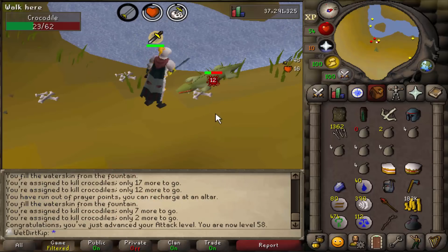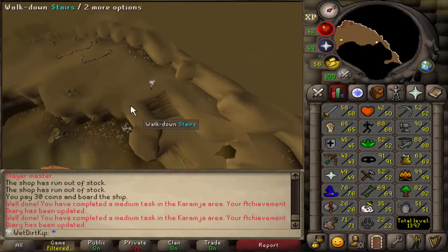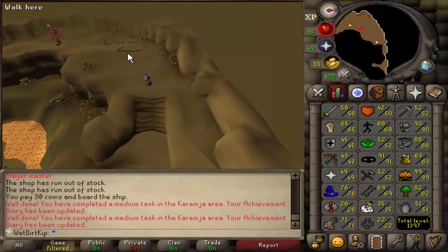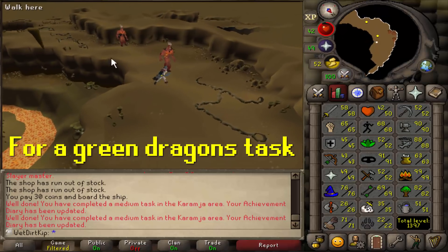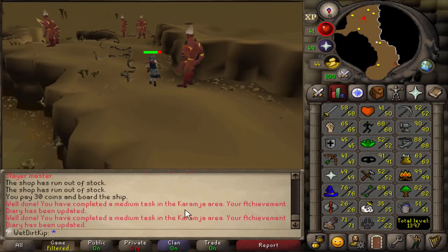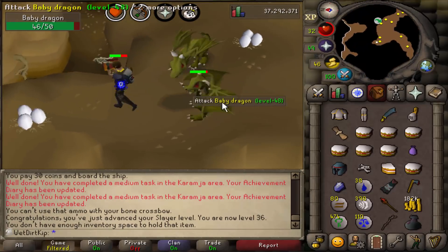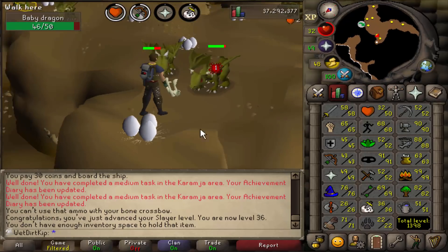58 attack, and this is also the last kill of this task. A lot of people might not know this, but there's actually baby green dragons up here, so if you're like a hardcore something, you can kill baby green dragons in the Brimhaven dungeon. And I just want to point out — we got a Karamja task done. There's also a safe spot right over here, and we just range and they won't hit us, so we'll get a few more range levels in too.